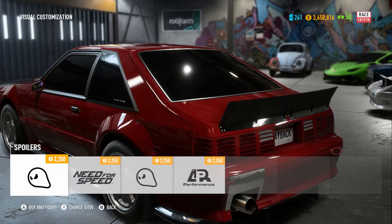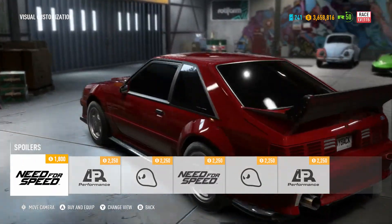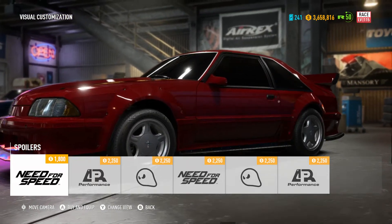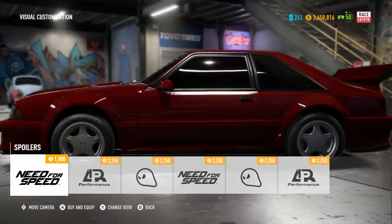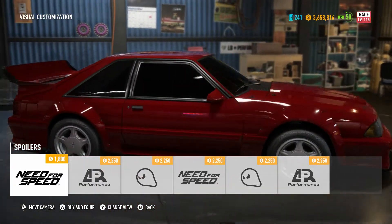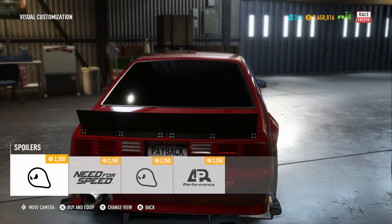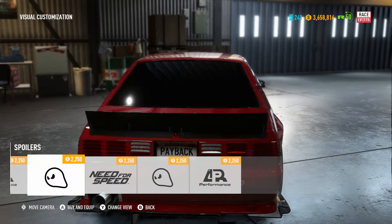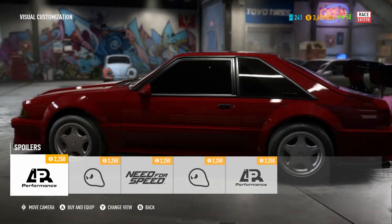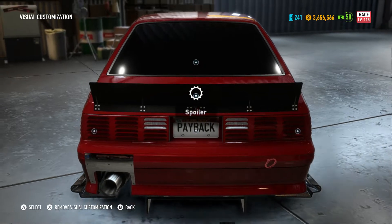I might actually go with that spoiler — if that's not downforce heaven, or like a Porsche whale tail looking wing, I don't know what is. I might go with this. There's also an AR kit, but I'm gonna go with the ghost kit. This thing is a full-on race car.